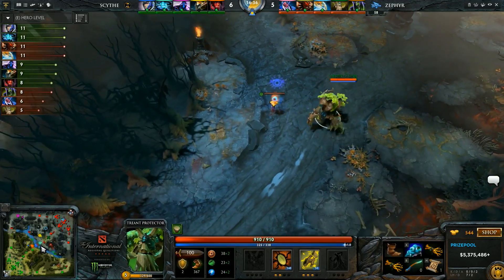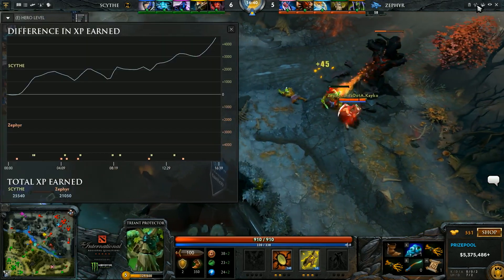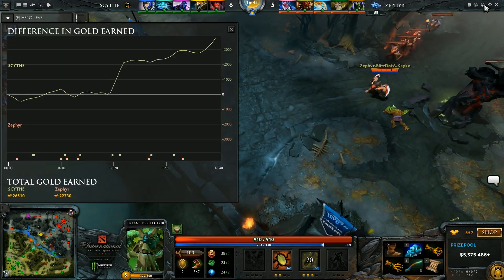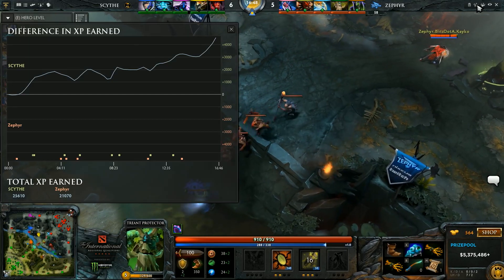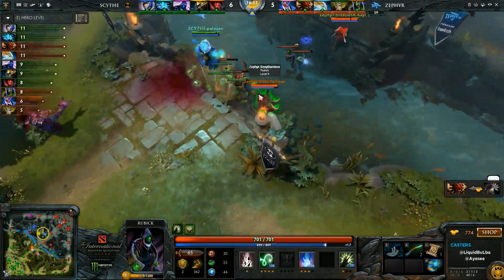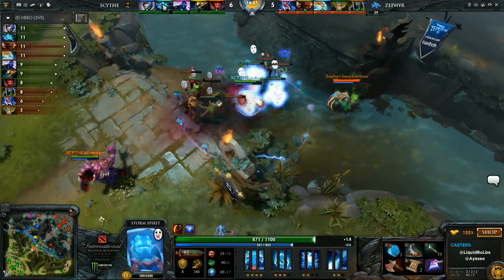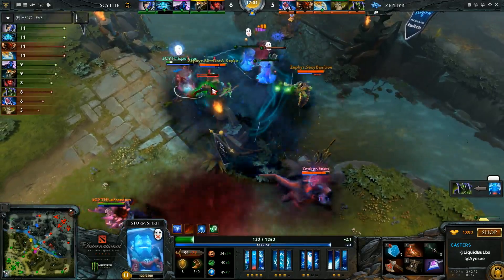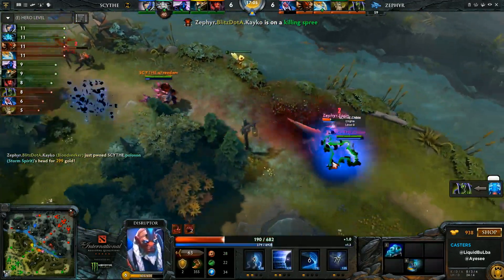Both Tree and Disruptor — look at both supports. Purge is still level 5. Their supports are so underleveled. Looking at the experience graph — they're getting owned so hard in experience right now. Zephyr is up 5k. Also looking at the gold graph, Scythe is farming insanely fast. Actually they're going for a rotation — there's the Blink and Disruption to help. Static Storm down with the Kinetic Field. He's going to try to TP — nope, not enough time. Turn to attack toward the end.